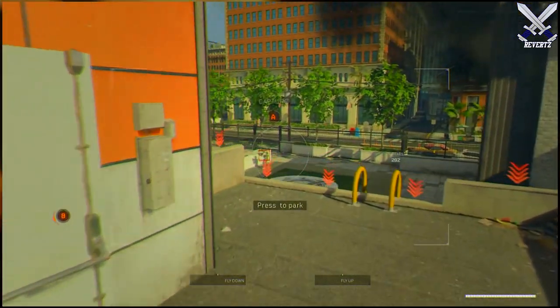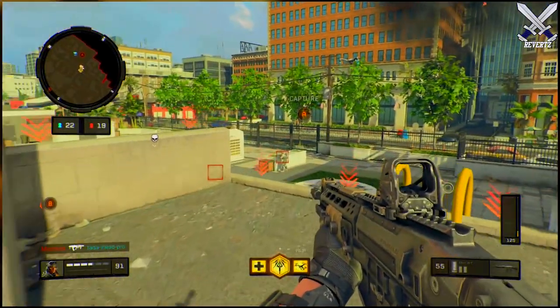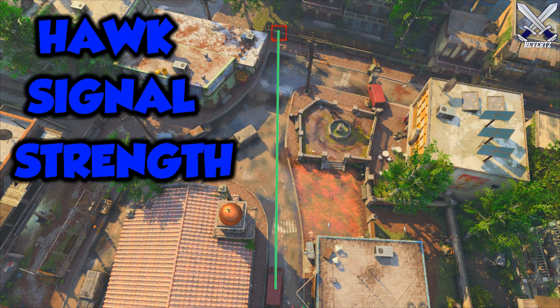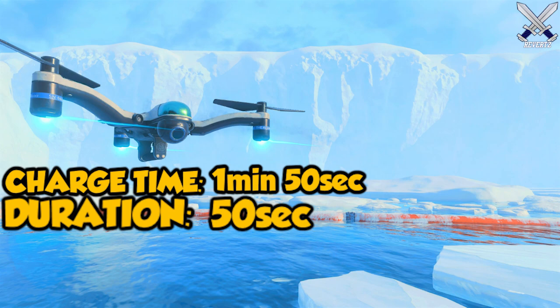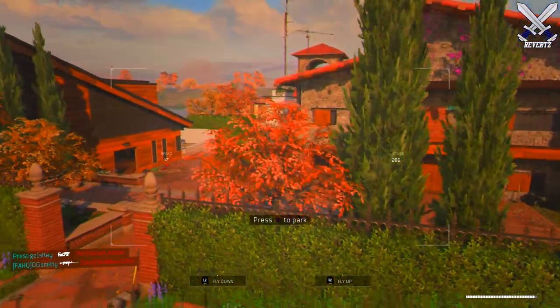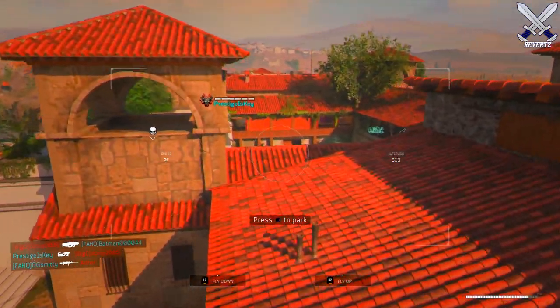Moving on to Outrider's specialist equipment, she carries the Hawk Drone, which is a portable drone that will tag enemy players, giving you intel on their exact location. You can see where the player is moving even through walls, so it's very very useful. It takes about 1 minute and 50 seconds to fully charge up the Hawk, and it lasts for 50 seconds. Within that time frame you can fly the Hawk Drone to various locations around the map where players are spawning or wherever there is a high traffic area.